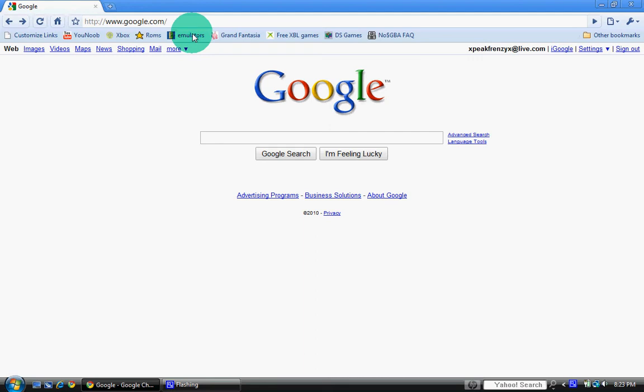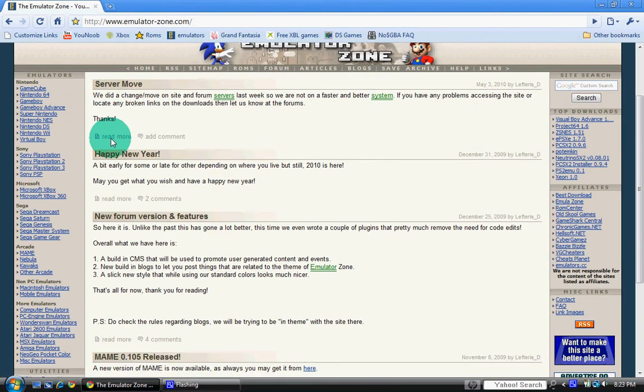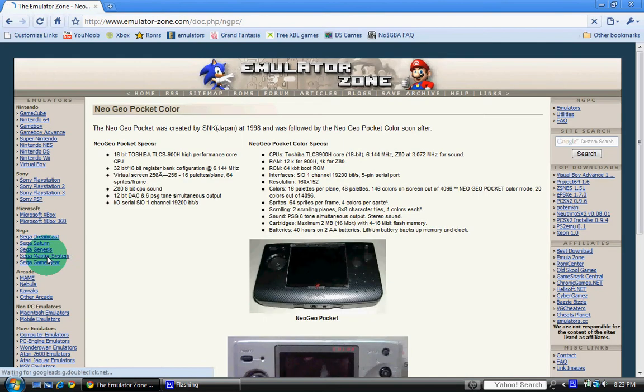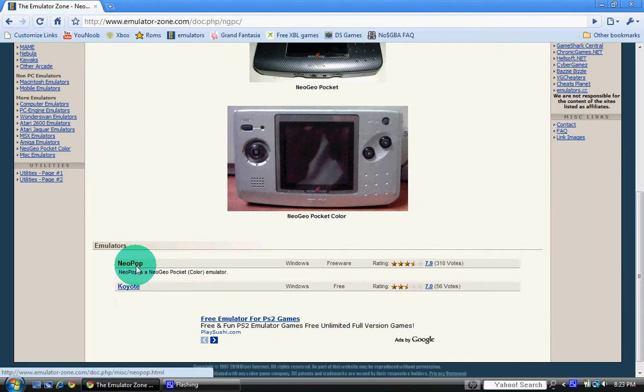So the first thing you're going to want to do is go to emulatorzone.com, and then go down to miscellaneous, and go ahead and click on the Neo Geo Pocket Color. You're going to want to scroll down here and go ahead and pick the first one — Neo Pocket.